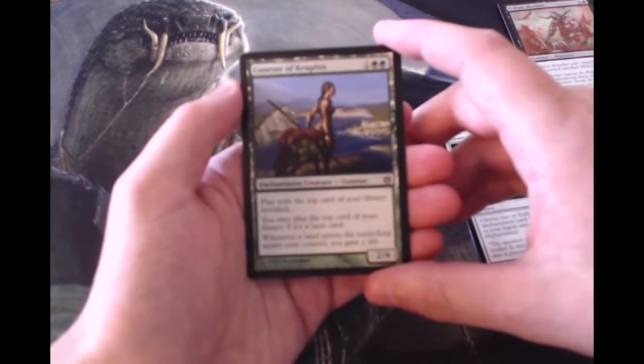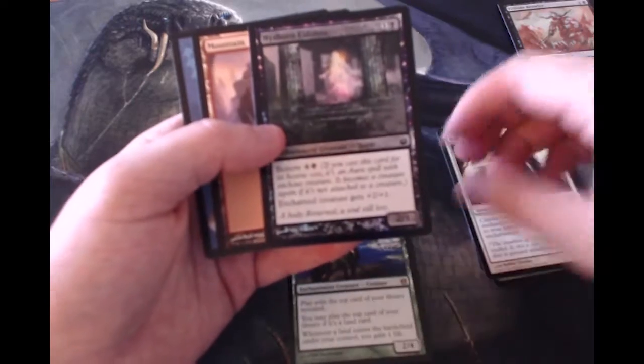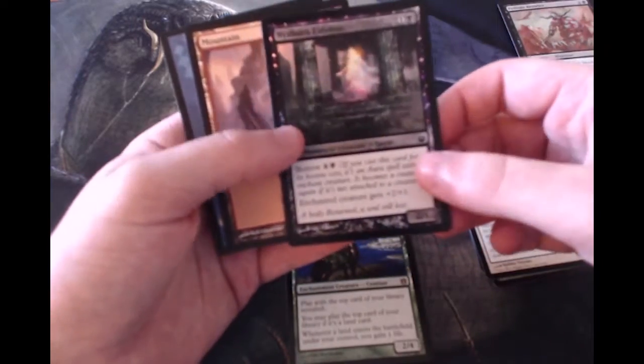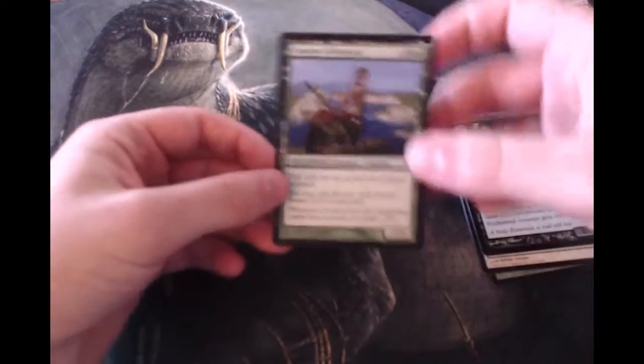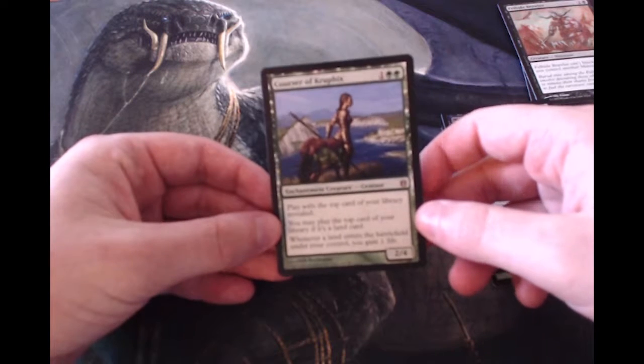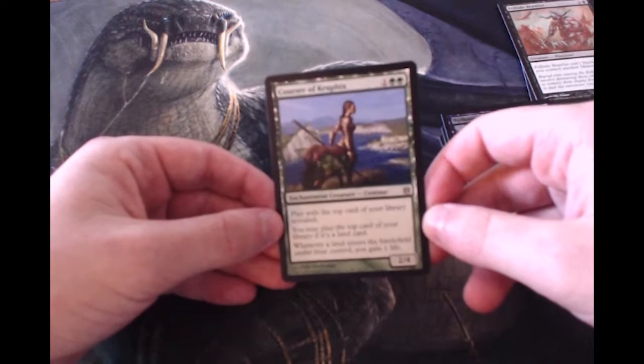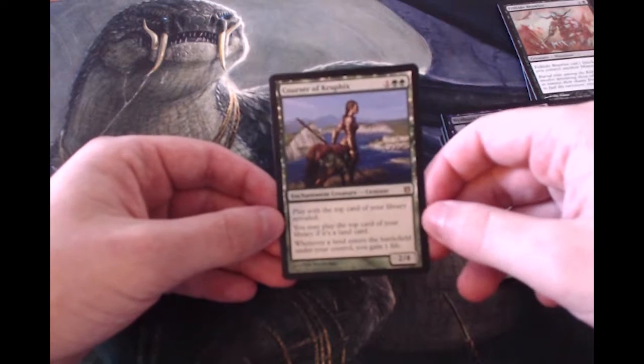So this is absolutely fantastic. And we got a foil — Nyxborn Eidolon. Just a common, but still always exciting to see a foil. For anybody that doesn't know, this is just a fantastic card. It sees play in modern. It's also really good in cube with things like Fast Spawn — you really get some cool combos off with it.